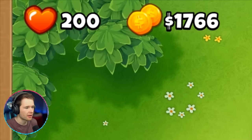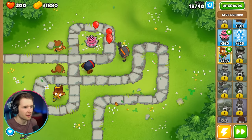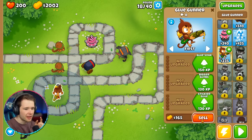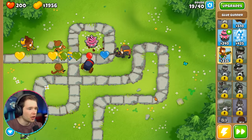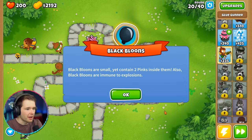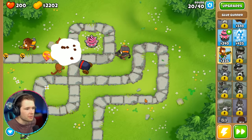We just hit two grand — easiest way to make money ever. I might sell and reposition the glue gunner. The monkeys have messed with my brain. This is getting really fast. Black balloons are small yet contain two pinks inside them, and they're immune to explosions. The layers of this game are starting to reveal themselves. So we pop the black ones and two more come out.